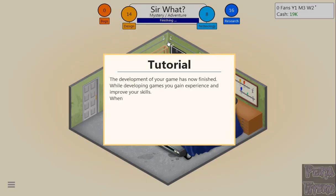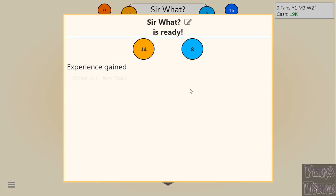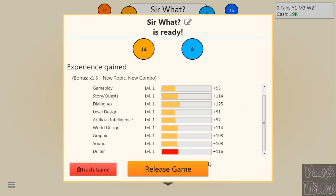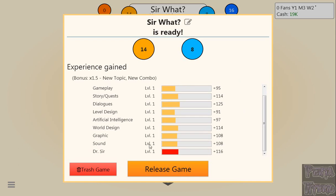Sir What is now complete. While developing games you gain experience and improve your skills. You can see we got a lot of experience. Early on it doesn't mean a huge amount, but the big ones that matter are the ones you use a lot, and your level. We got a bonus of 1.5x because we have a new topic and a new combo. You can always throw away your game if you choose to — they let you do that.